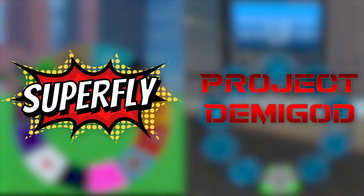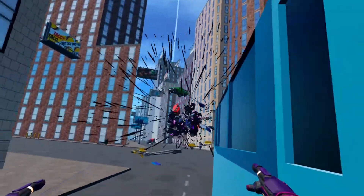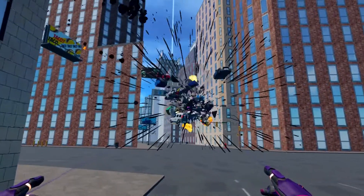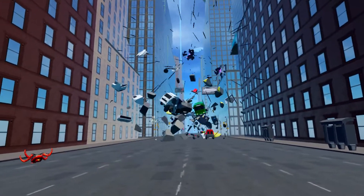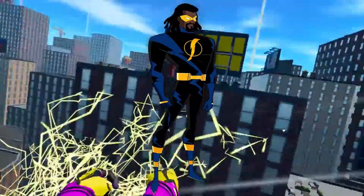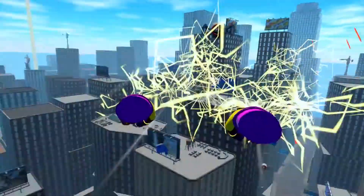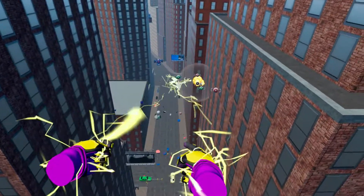The superhero simulator games are next. Same as in the Marvel edition, Project Demigod and Superfly each contain multiple power sets for you to use. Tal Corr — Superfly has these black hole powers that attract everything surrounding them, but you can make them repel objects with a side gesture. Static — the electricity power set gives you flight and energy projection powers in the form of a constant stream or chargeable railgun.